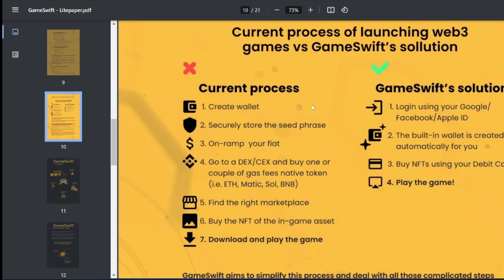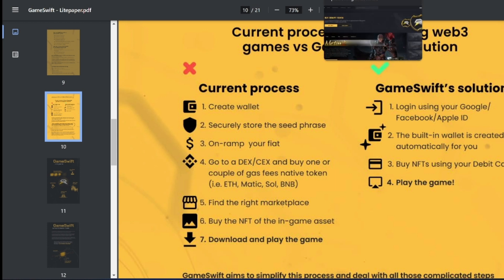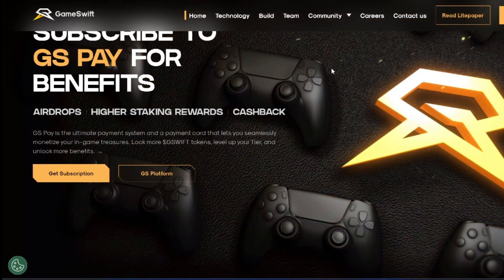But with GameSwift, you just log in using your Google, Facebook, or Apple ID. A built-in wallet is created automatically for you. You don't need to get involved with Web3 identity setup. Just buy NFTs using your debit card and play the game. There is a hassle-free roadmap for gamers to get into Web3. That is their vision and they have already been doing it.